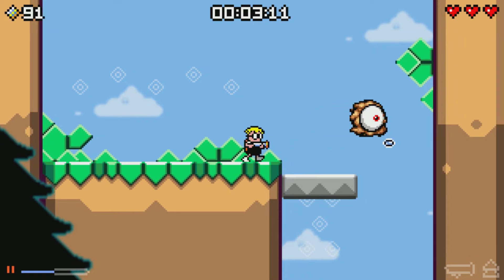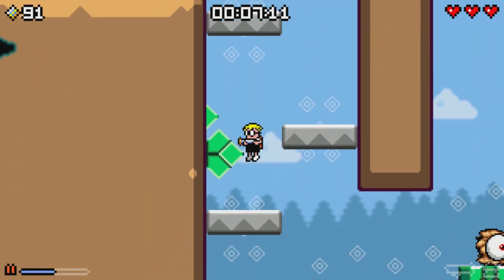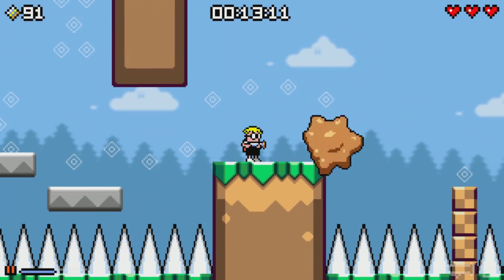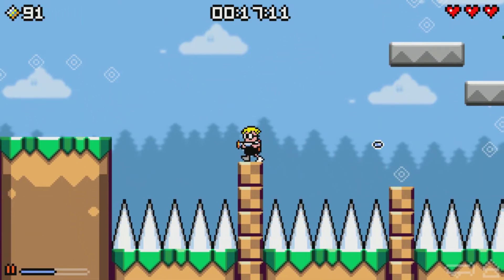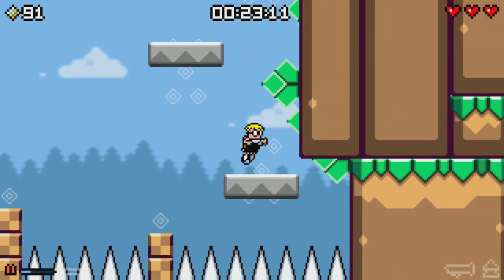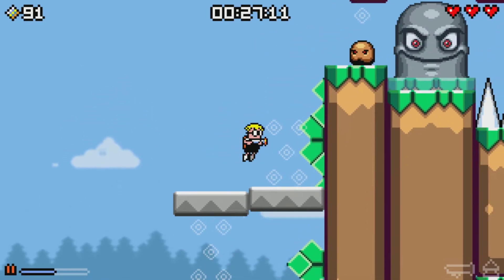Giant floaty eyeball again. Die, giant floaty eyeball! Typical platforms like in the old style games. Luckily you can kind of save yourself with the flying jetpack thingy. But often you can make really simple mistakes. If it didn't have that jump mechanic it would kind of lose something of the game, so it's a nice addition.